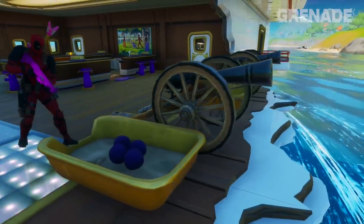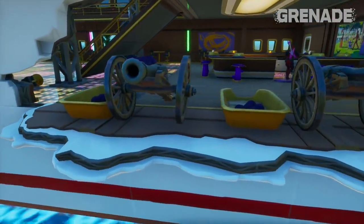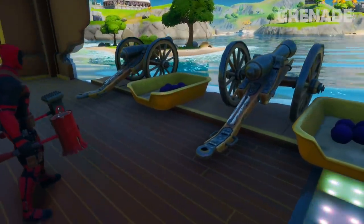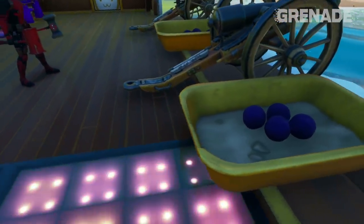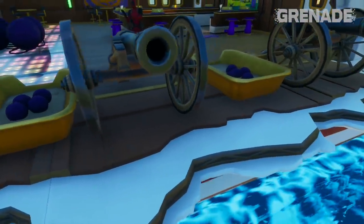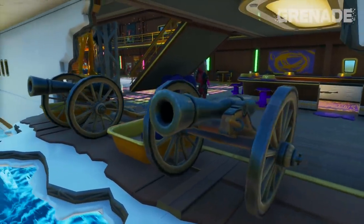Now here's the biggest update to notice: a part of the yacht has been destroyed, and Deadpool is preparing for a little cannon warfare. Get the detail here — the cat litter trays are where the cannonballs are kept. But I don't think these are machine-made cannonballs; they look more like cat-made cannonballs, if you know what I mean.